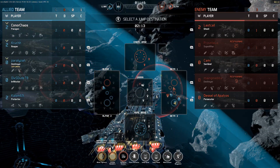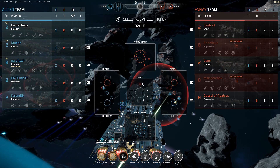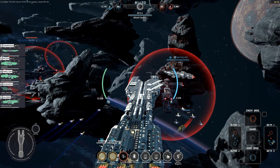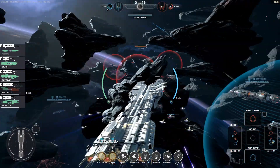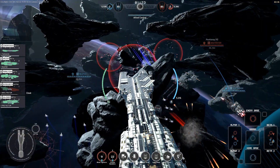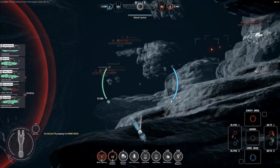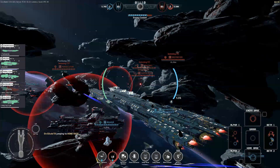On the enemy team we've got Last Calling in the Ghost, Hello in the Superlifter, Cammy in the Sentinel, Main Gearbox in the Destroyer, and Dassel of Apatros in the Persecutor. It seems they're pushing back on Alpha, but I need to recall my wings. There's four of us here in this lane and four of them as well.